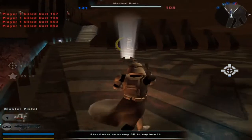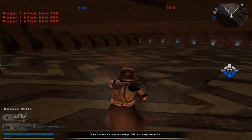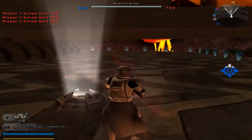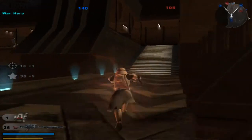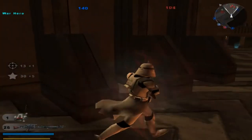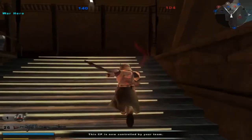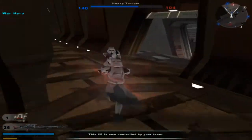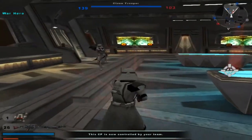Question is, where is it? We've lost control of a command post. Hostile reinforcements are being depleted. Command post under attack — yeah, two command posts are under attack especially. Command post is now under hostile control. Grenade! No, it's not.